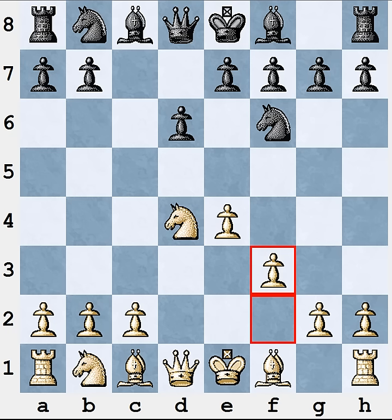Another argument for this variation is a psychological one. The Black player probably wanted to play the Najdorf variation after a6, or the Dragon variation after g6 — meaning he is probably an aggressive tactical attacker. When you play f3 you turn the game into a strategic, positional direction. In one of the main lines the game even leads directly to an endgame, which will certainly be unpleasant for a player who wanted sharp middlegame positions.